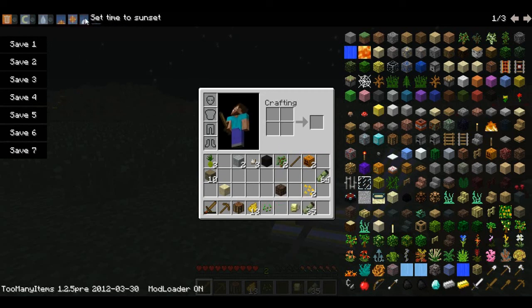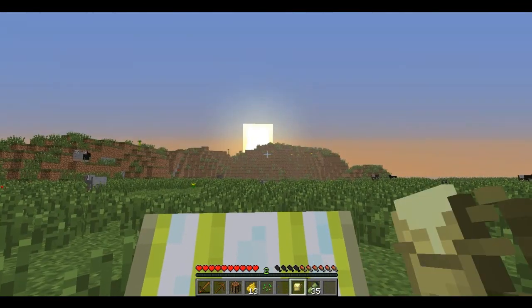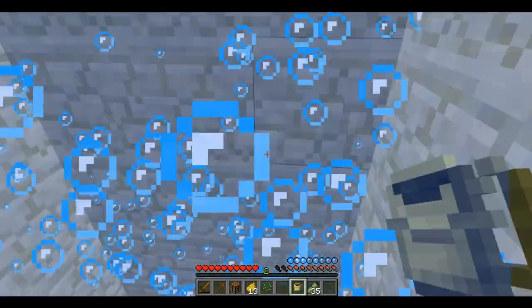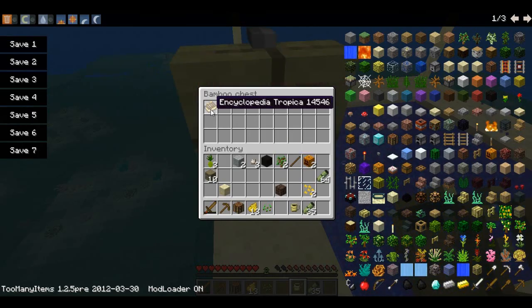So I just downloaded and installed Too Many Items for Minecraft 1.2.5. Let's make it sunset, get into the chair, and drink this pina colada. We're getting transported to the tropics — still going to the tropics. Okay, so we're in the tropics, and this is the portal.